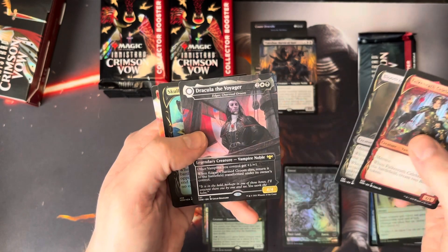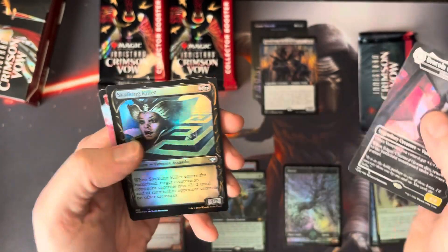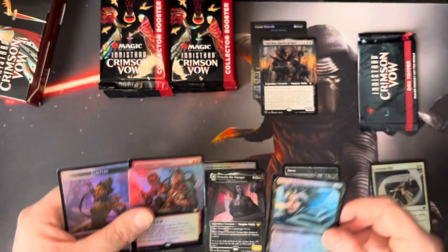Then we get some treatments. Edgar, Charmed Groom — okay, nice — put that with the rares as well. And then we finish off on an Alchemist's Gambit. Nothing too special there.